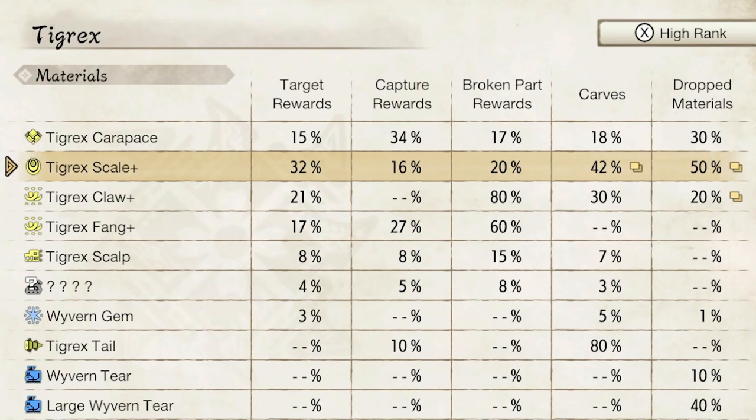Now the reason why I want to talk about why capturing isn't the go-to method for every hunt is materials like the Tigrex claw. When you capture it, you will never, ever get the Tigrex claw from capturing a Tigrex. But if you carve it after killing it, you have a 30% chance of getting the claw. So if you're struggling to get this material, stop capturing the Tigrex, kill it instead, and carve it three times. Or make sure you break that part — the claw, which is the hands of the Tigrex — so that at the end of the quest you have an 80% chance of getting this item.